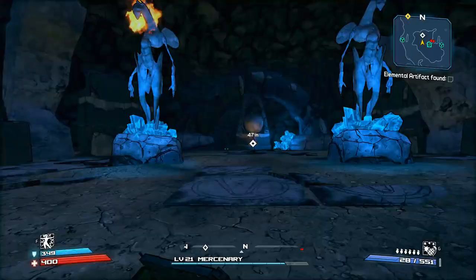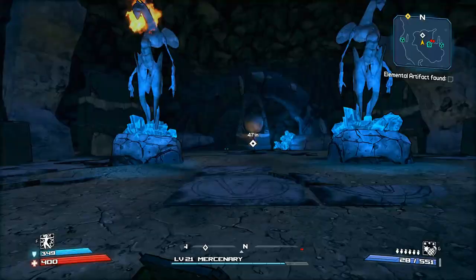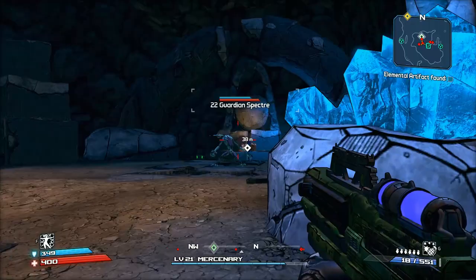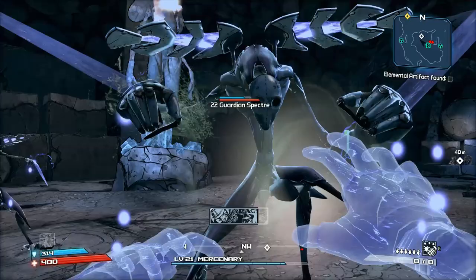Last but not least is Lilith. She specializes in SMG weapons and elemental weapons. She also has a nice ability called Phase Walk, which when stacked with artifacts does really nice elemental damage. You can also use it to escape from combat. Overall the classes are really nice — they kept them true to their original values.